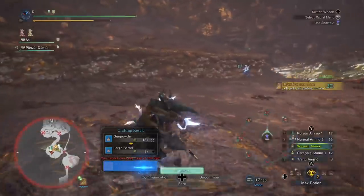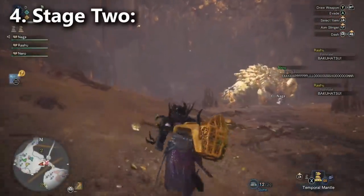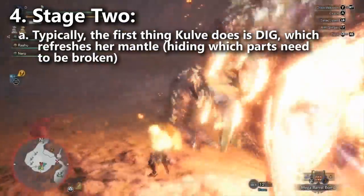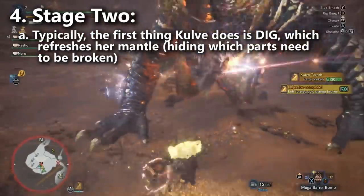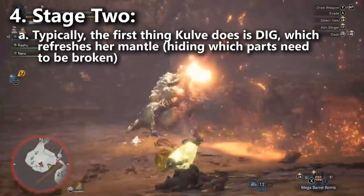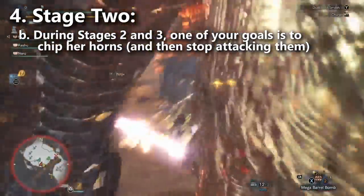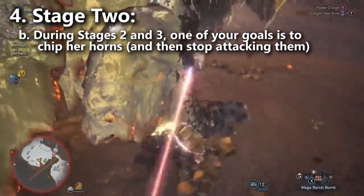From this point on, your job is to do as much damage as possible and break as many parts as fast as you can. Kulve Taroth arrives in stage two and turns to face the players. You should already have a mental checklist of which parts you've broken. The first thing she'll do is roar and dig underground to reset all her parts — this hides which ones need breaking by making them all look fresh. After she emerges, remember which parts you haven't broken and prioritize them. Setting up bombs around her head as she comes out isn't a bad idea, since you can chip her horns in stages two and three. Once her horns are chipped, you can't deal more horn damage until she sheds her mantle.